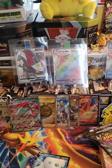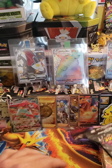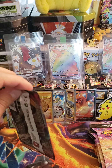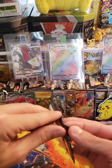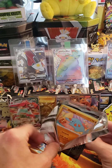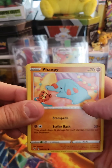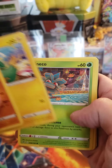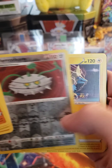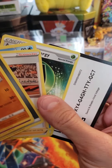Let's sleeve them up. Next pack — this one's green. We got a Fanfie, Duskal, Electrike, Pineco, Mudbray, Reverse Ferrothorn, and a Manitric. And there is your code.